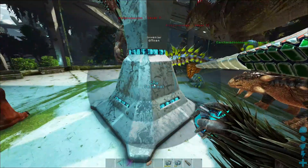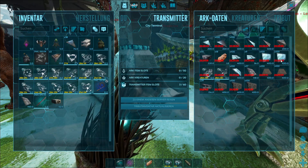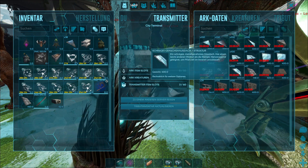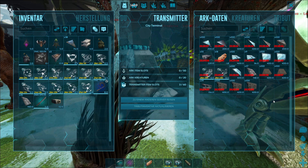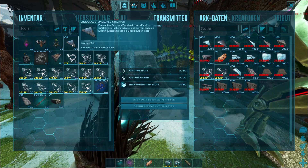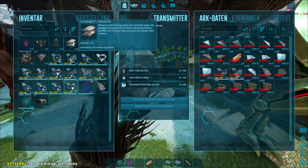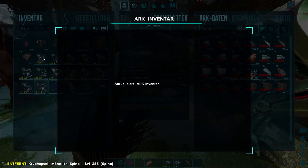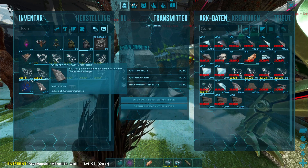Ich habe gestern nochmal ganz viele Bauteile hergestellt. Hier: 200 Wände aus Glas, 100 Decken, 100 Dreiecksdecken und 100 schräge Dächer. Die sind sehr teuer. Und 100 Dreiecksdächer. Wir haben also jede Menge Baumaterial. Ich musste tatsächlich, weil ich so überladen war, auch ein paar Metallbauteile herstellen. Hier sind unsere Fledermaus und der kleine Otter, und hier sind auch noch ein paar Bauteile.